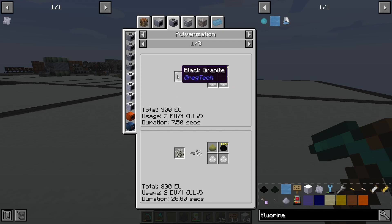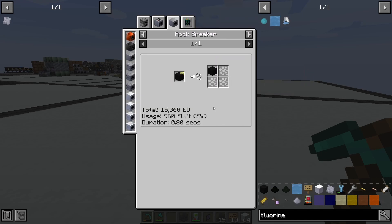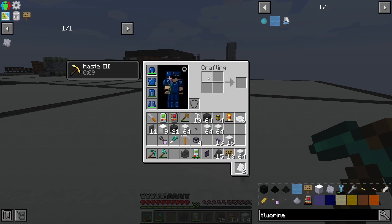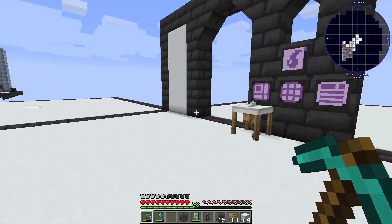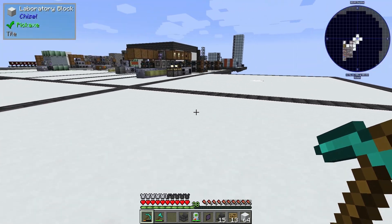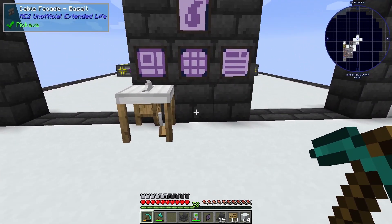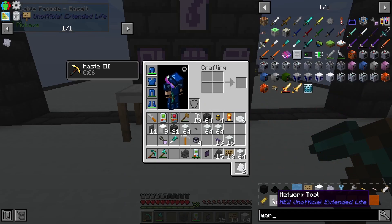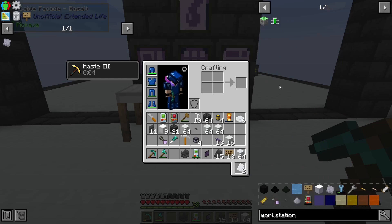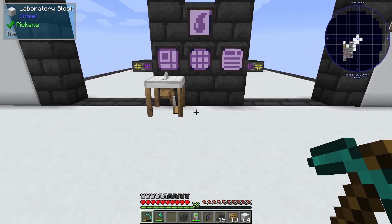It's kind of a long process. The black granite we can get from an EV rock breaker, so we'll need to make our first EV machine and our first EV energy converter. But it should be possible — I have EV circuits on autocrafting. I have the expensive workstation one on autocrafting as well.